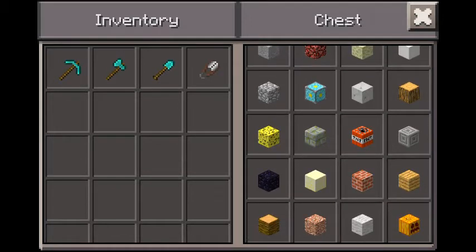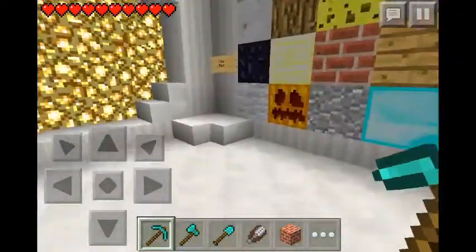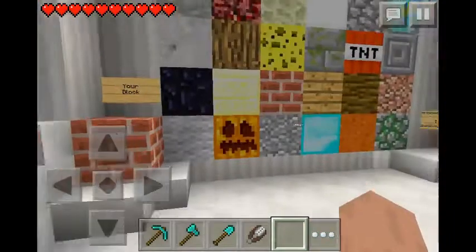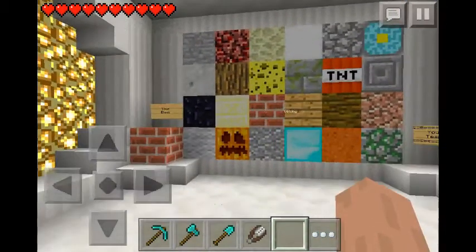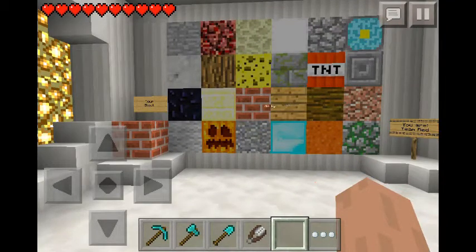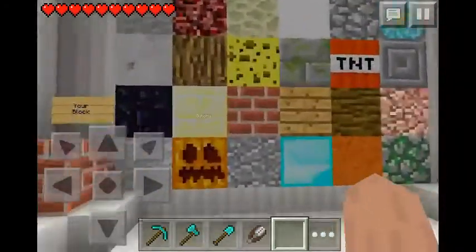I think I'll pick... She'll never think of that. Alright, so we place our block right there. So who wants to ask first? You can go first. Oh okay, I'm okay with that.